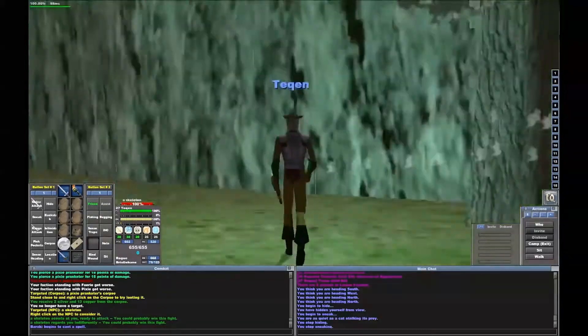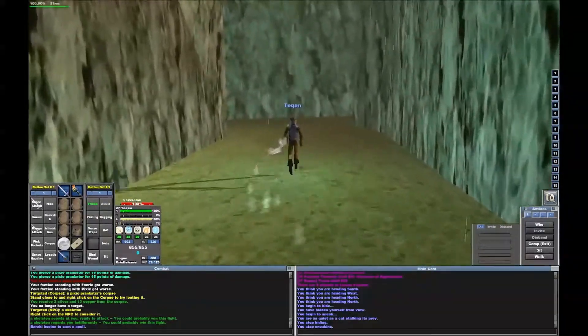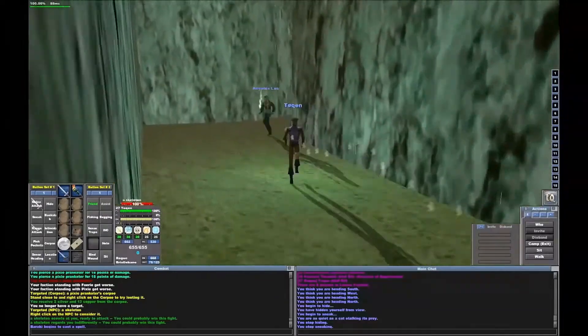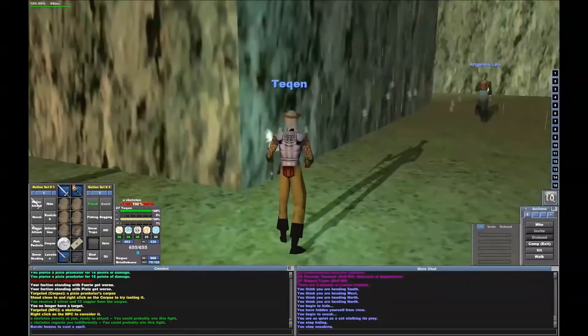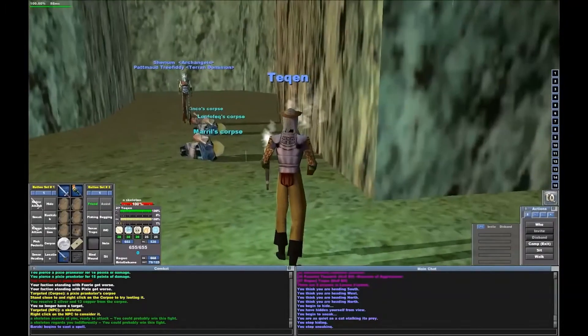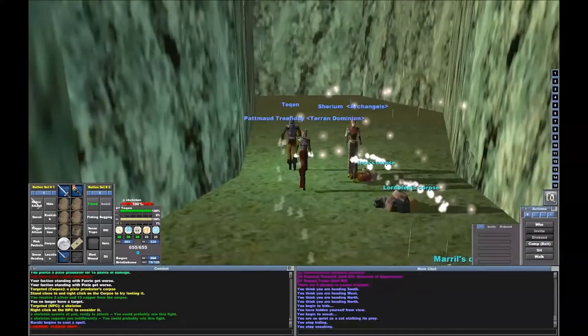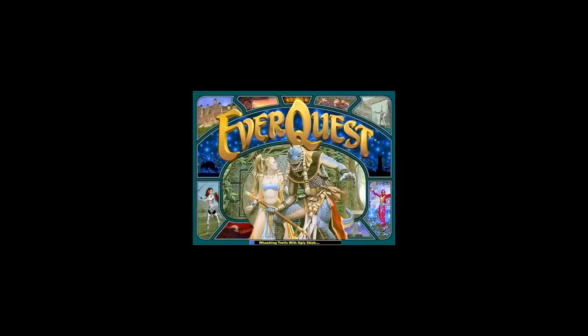We are in Lesser Feydark right now and we are entering the very beginning part of the zone. I don't see any corpses — usually there are corpses on the outside. I passed by the Dark Elf camp on the way here and all the Dark Elves were killed. I've never seen that. I assume some high levels went through and destroyed them.